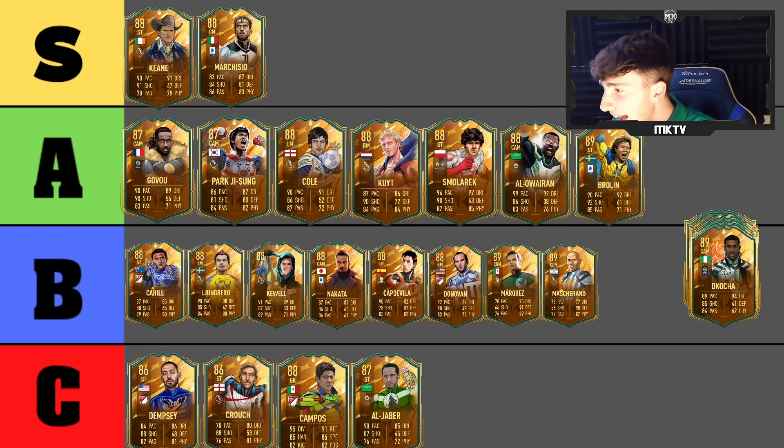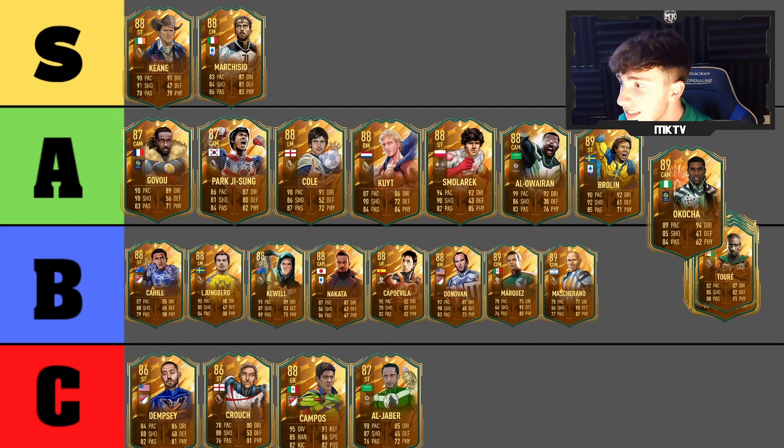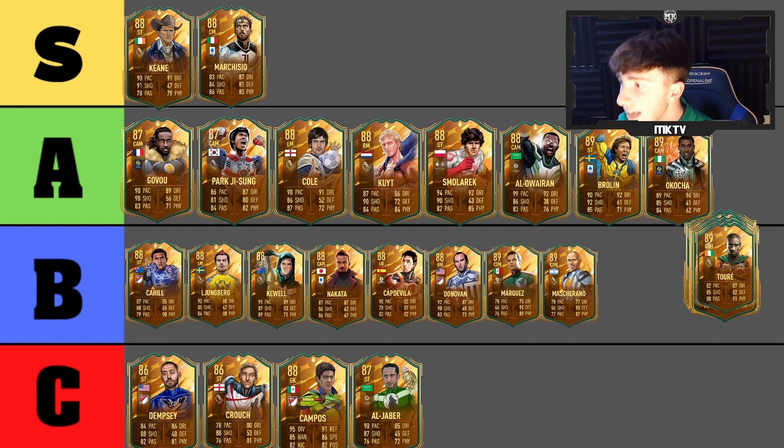Next is JJ Okocha — a really interesting one. He won't be C tier, that just wouldn't be fair. I think he's going to be A tier — I used him in drafts and he was a really really good card. Some of his icon cards were also underrated. So A tier for him — he's very very good and just fun to use.